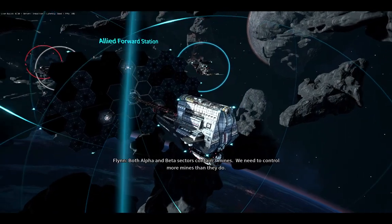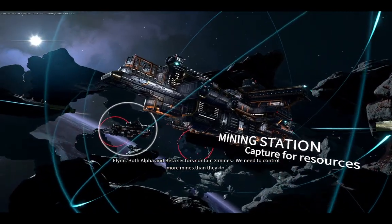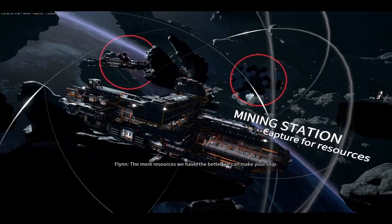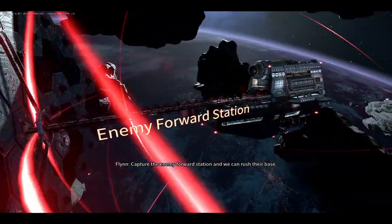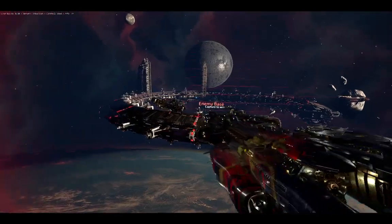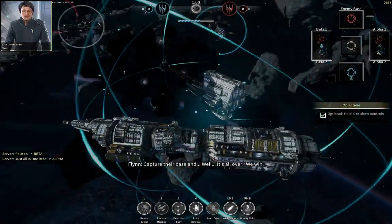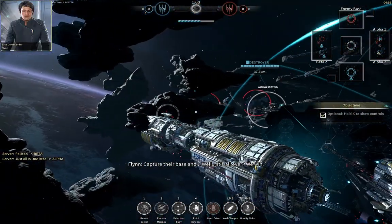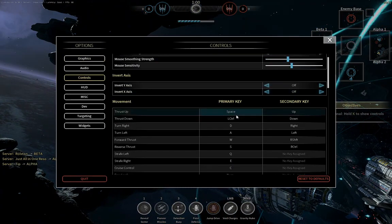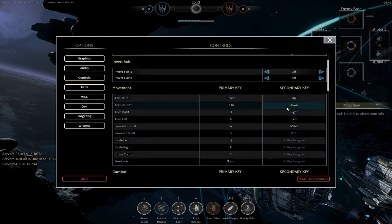Both alpha and beta sectors contain three mines. We need to control more mines than they do. The more resources we have, the better we can make your ship. Capture the enemy forward station and we can rush their base. Capture their base and it's all over — we win. Hold on, I just want to check the controls.